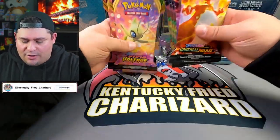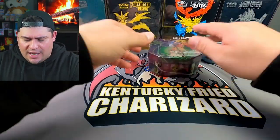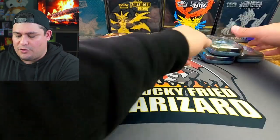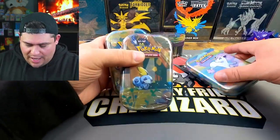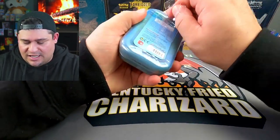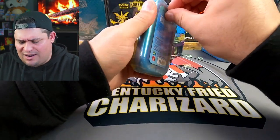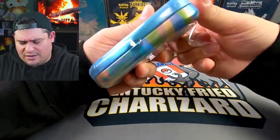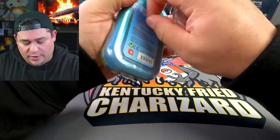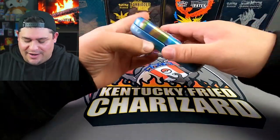We picked a few things out of the lot — some Vivid Voltage and Darkness Ablaze blisters, about five each. We got our little Mimikyu Power Knockout tin and some mini tins: the Yamper, Sobble, and Galarian Ponyta. Let's start with these and see what we can get out of them. I don't even know what comes in them — maybe like two packs or something. These are very hard to open.